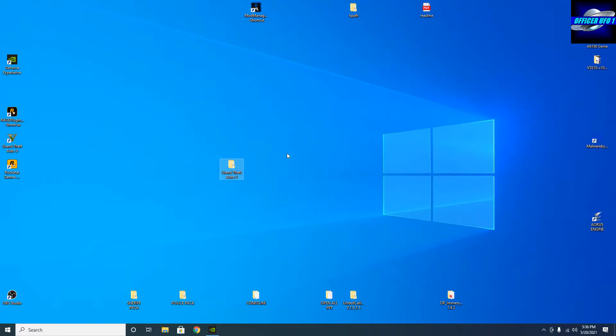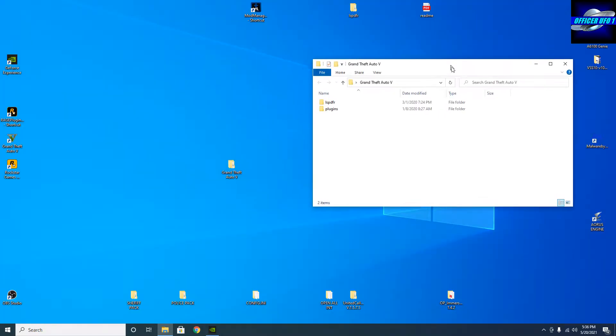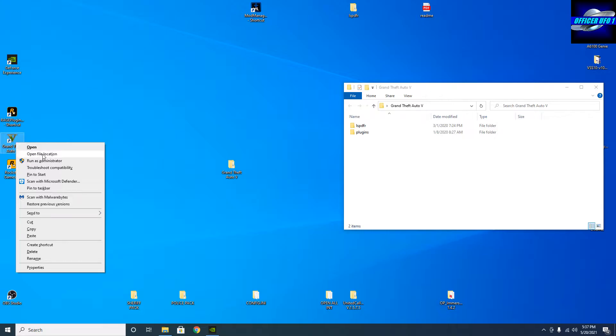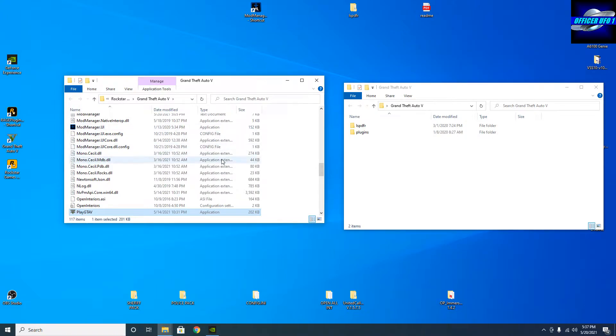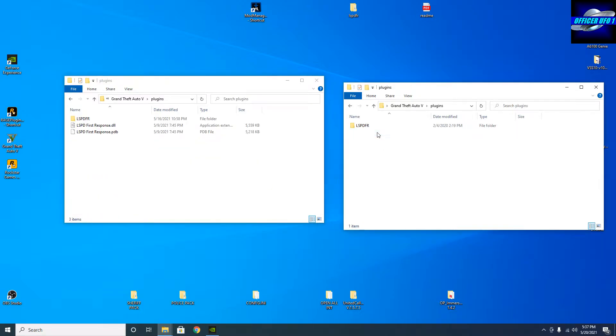First we're going to install Rich's Police Enhancements — here it is, it's labeled Grand Theft Auto 5. So I'm going to open that up and minimize it. We're going to go to the GTA 5 root directory. I've got a shortcut for GTA 5 on the desktop. I'm going to right click that shortcut, click open file location, and it brings me right into the main directory. We'll do Plugins first. So we'll go here — Plugins — then click this. And there's a corresponding lspdfr folder.